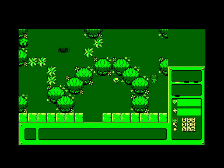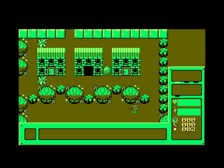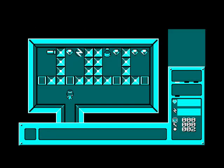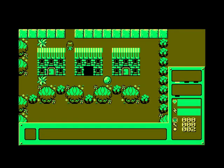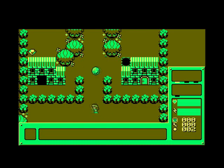Yeah, the graphics look nice — it's in Mode 1, so you get nice high-res graphics but unfortunately you only get three colors. I can't get up there, there's no way. I need to find things to get up there. There's a jewel down there but I can't get to it. It's a house — oh, I've taken damage.